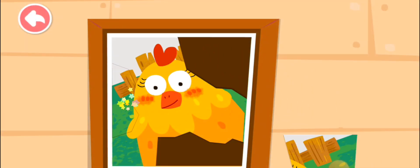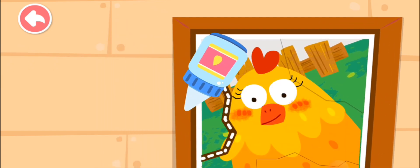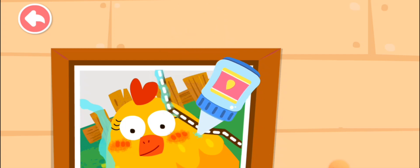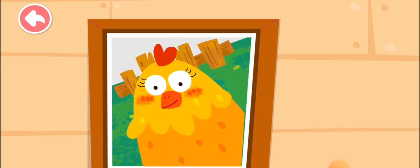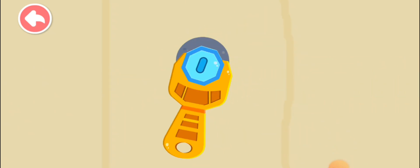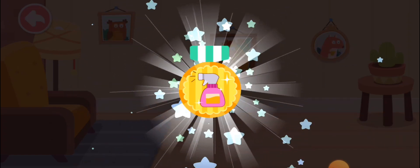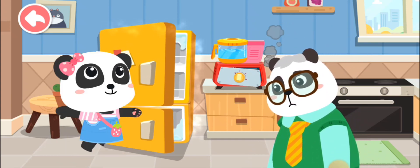Come and piece the photo back. Done. That's a quick gift. Drill a hole in the wall first. Thanks, my little helper. This badge is for you.